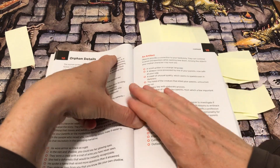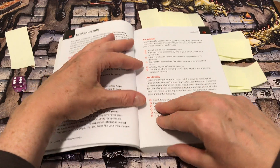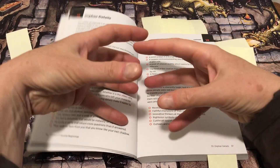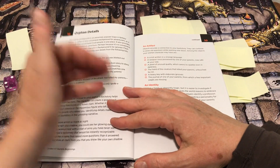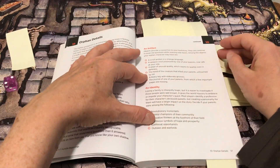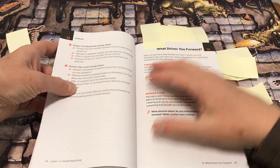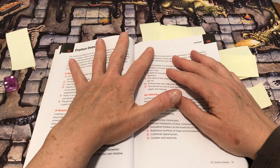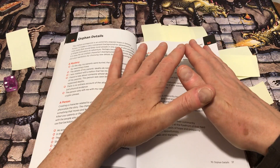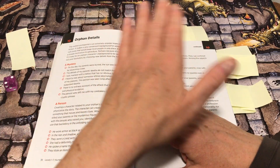An artifact: objects provide a connection to your backstory. For example, rolling a six gives 'the journal of one of your parents from which a few important pages are missing.' You can see how you could just do this die rolling or make selections and piece together a short story — maybe a paragraph or two about your character — and you could do this at the outset of a session or pause mid-adventure.